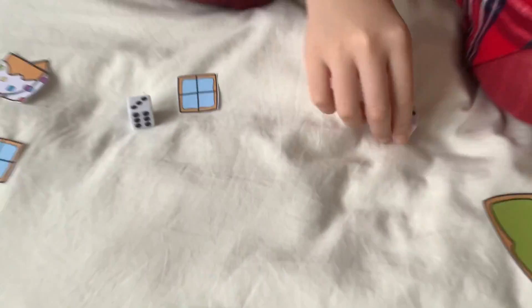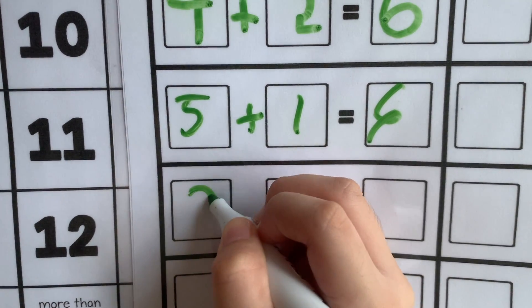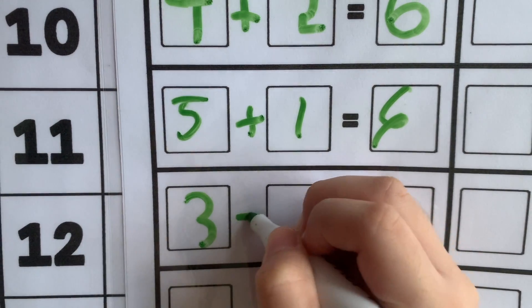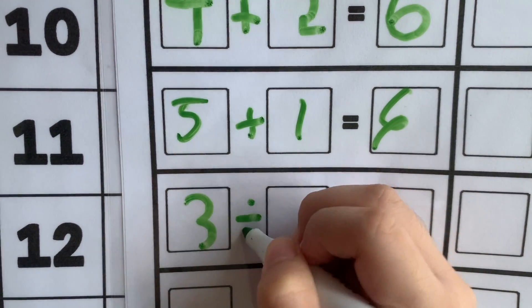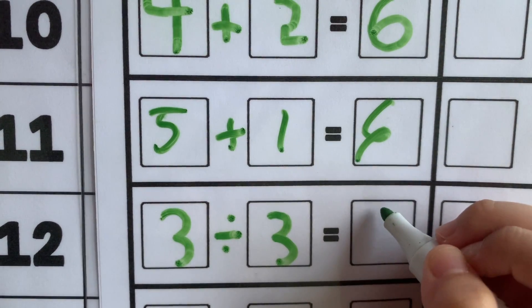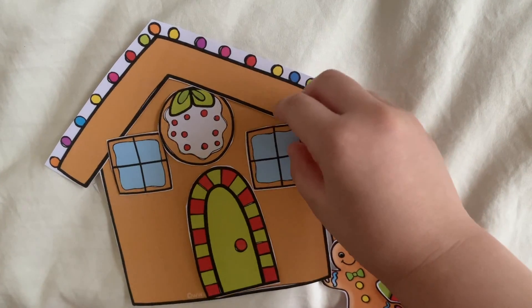Three and three! I'm going to do three divided by three because I want another window. Three divided by three equals one. I also got another window. Does my house look nice?